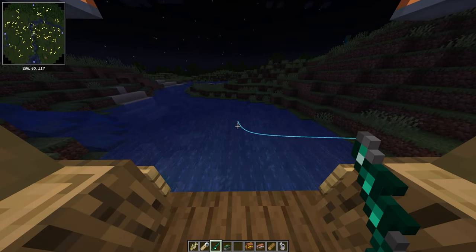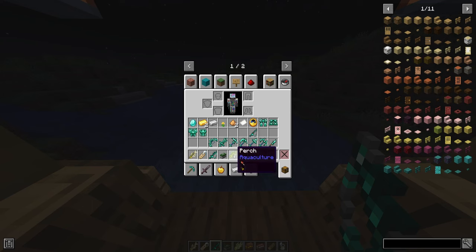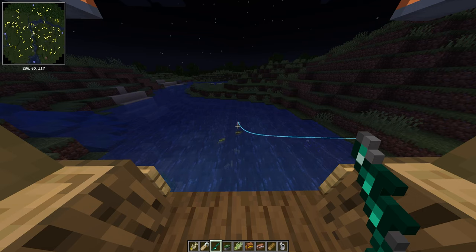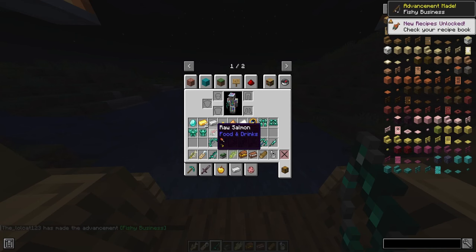Look at that — we got a purge, that's so epic! Let's just try one more time to see how quickly the fish bite. There we go — okay, we got a raw salmon. Anyway, once you get your fish, you can actually use the new knife item, which is crafted like this.